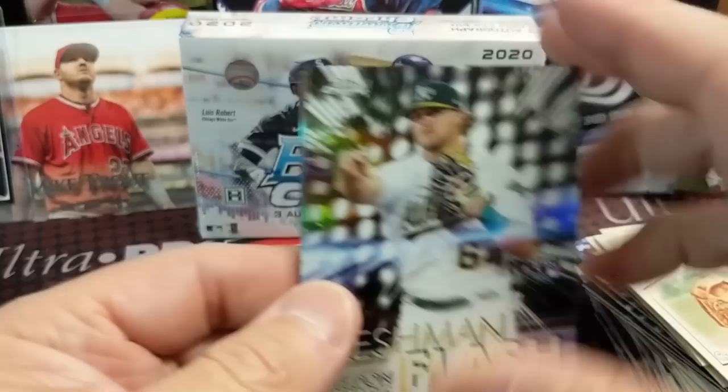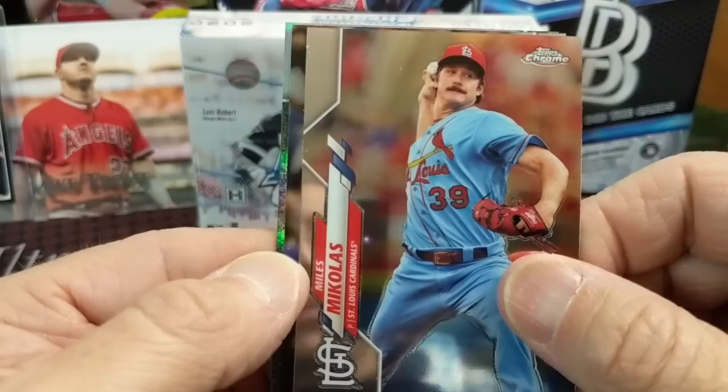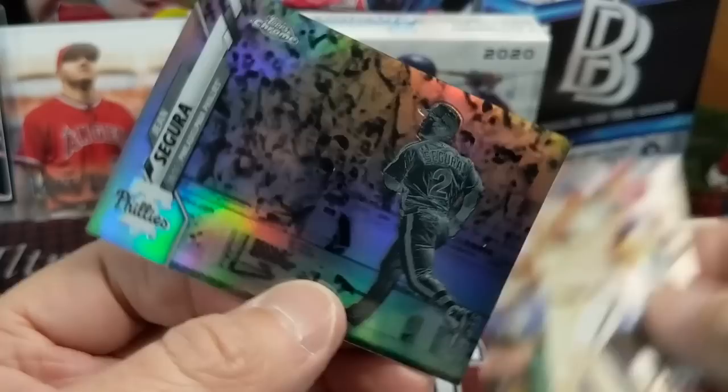We got something here — interesting. I don't know if that's where the autograph usually is or if it's like a color. Freshman Flash — Sheldon Neese, Miles Mikolas, and Reese Hoskins. Looks like a negative. Gene Segura — negative. I think we've gotten that one before. I love the look of those, those are sweet looking.